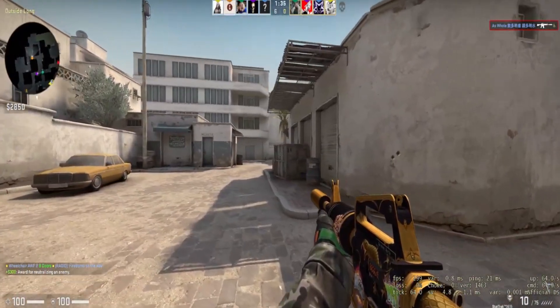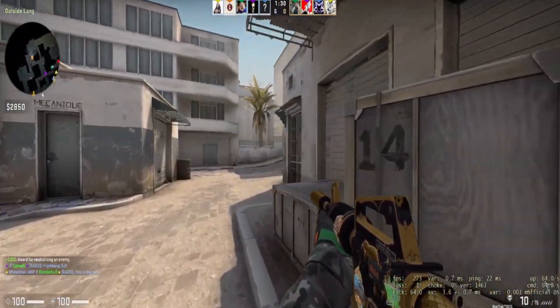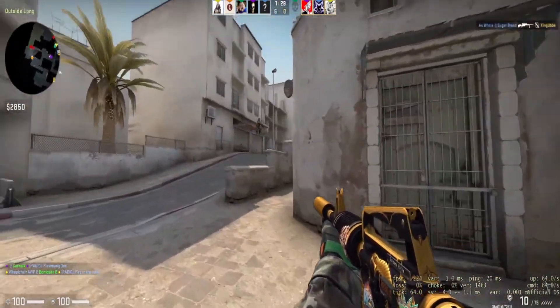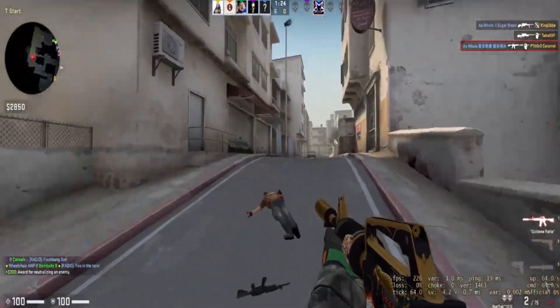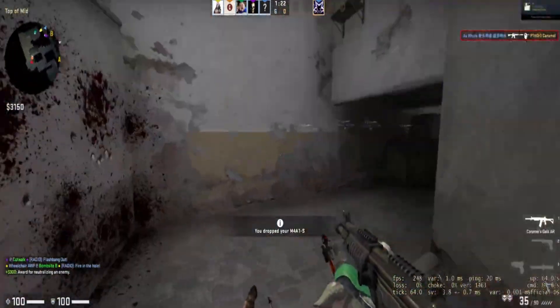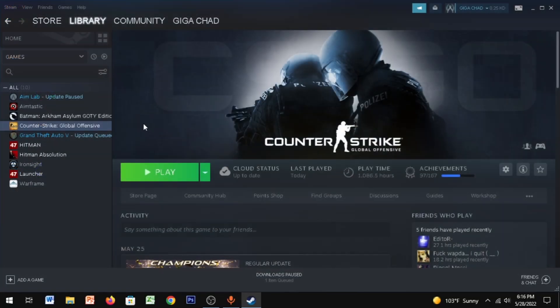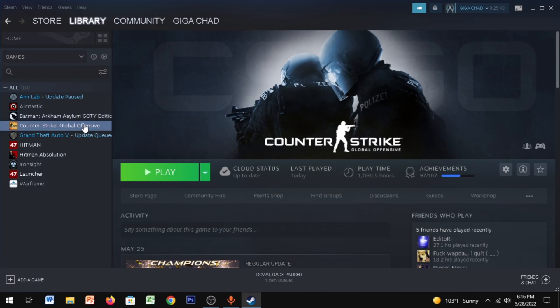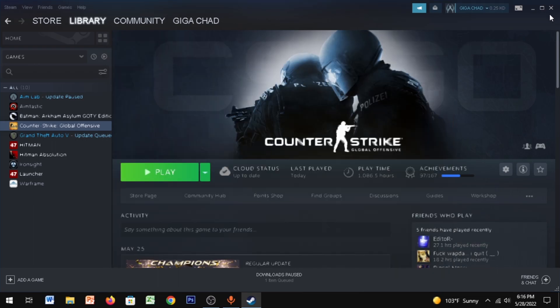The next step is also important because good launch options can give you really good frames and fewer FPS drops. I've provided the launch options in the description — just copy those. Open Steam, go to the Library, right-click on CSGO, click on Properties, and paste the launch options I've provided. Then close it, and you're done.